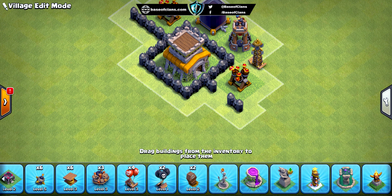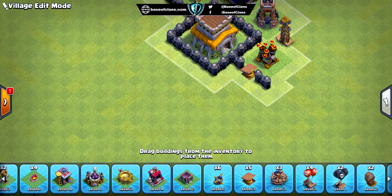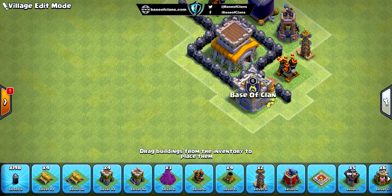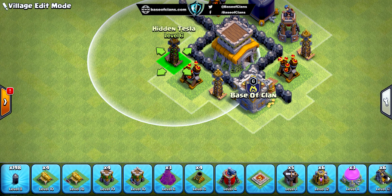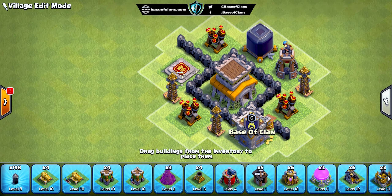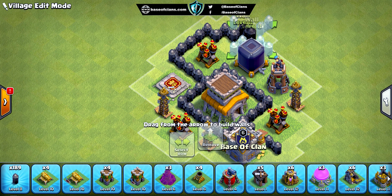we distributed all the main defenses, including wizard towers and air defenses, in such a way that the opponent cannot damage multiple main defenses at once using a lightning spell. Because of this, air defenses can provide air coverage all over the base. In addition, we placed all the air traps like air bombs and air mines near these main defenses so that these traps can eliminate some of the opponent's air troops before they deal with the main defensive buildings.